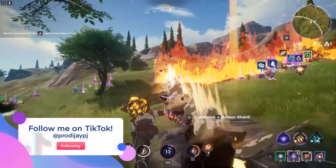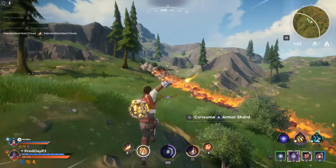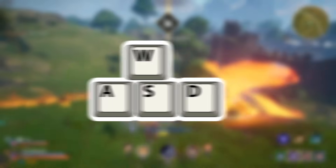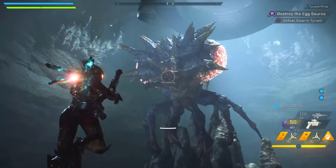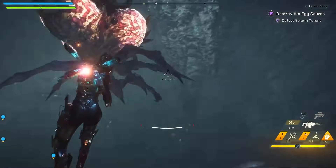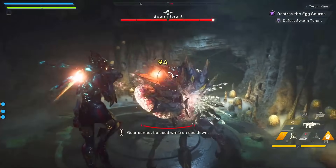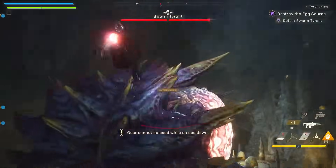Similar to how you can change your button layout on a controller, you can change your inputs for both your keyboard and mouse. Most games have similar default keybinds, like WASD for moving, shift for sprinting, R for reloading, and so on. But you gotta keep in mind that not every game is gonna have the same keybinds, so depending on the game you're playing, you're gonna have to learn the controls for it. But most importantly, you want to figure out which keybinds to change so it's easier to play that game.